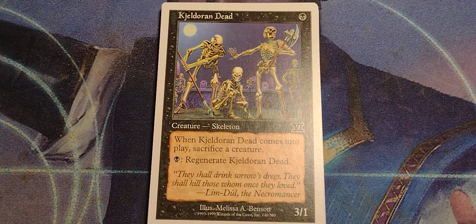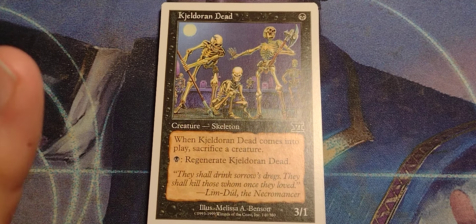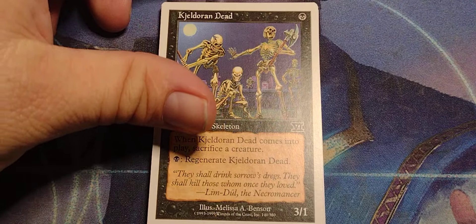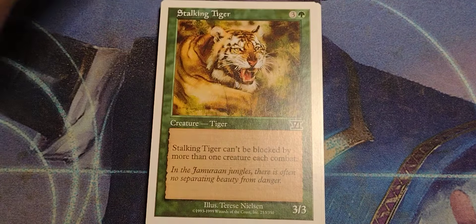Kadorian Dead. Single black skeleton, 3/1. When Kadorian Dead comes into play, sacrifice a creature. Pay a single black to regenerate Kadorian Dead. Now, regenerate back then — I believe you had to pay it and they put it back on the top of your deck, instead of what regeneration is now, which is they tap and remove all damage. So yeah, it was fun. Especially, you know, 3 power. Oof.